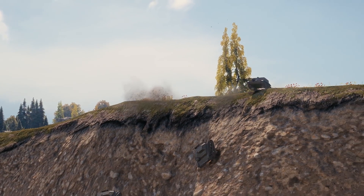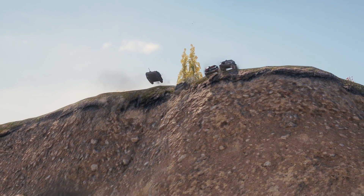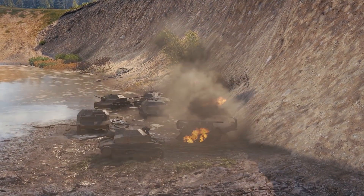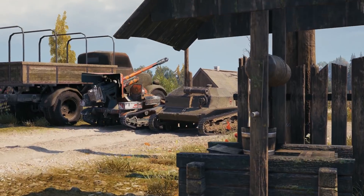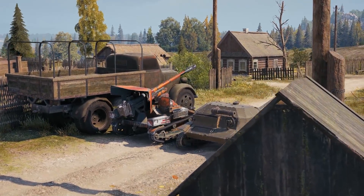Let's proceed to our second experiment — we're going to find the stealthiest vehicle in the game. Considering the TKS-20-like tank recently appeared, and it's even smaller than the UE-57 French tank destroyer, we could just look at the concealment coefficients, but who needs those numbers when you can check everything in practice?